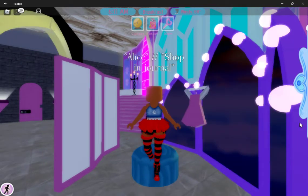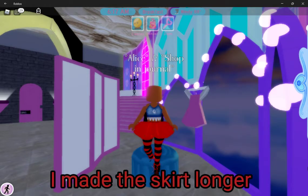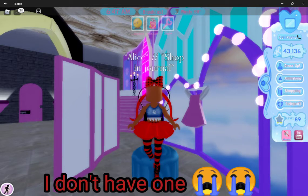Then put on some heels that are over 20,000 diamonds. If you have a low-tier halo, wear it, but if you don't have any halo at all, just wear an accessory that you really like. So for me, I'll do a halo — I will do Spring. Put on a corset that's over 15,000 diamonds.